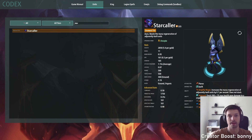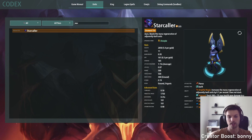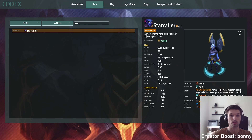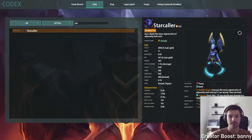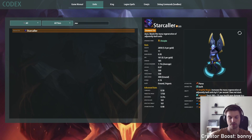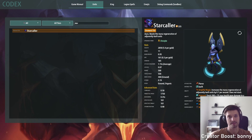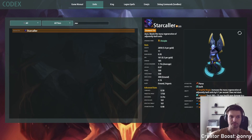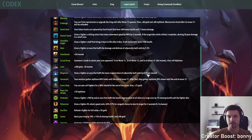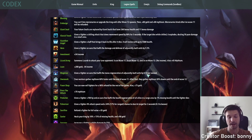We'll cover what units are best to pair them with and what are the common mistakes people make. First of all, we're talking about the Amplify Magic ability from Starcaller, which is the Aura ability. It gives 0.7 mana per second regeneration to each unit within the Starcaller Aura. Magician has basically the same Aura, but the value is a little bit smaller at 0.55 mana per second.